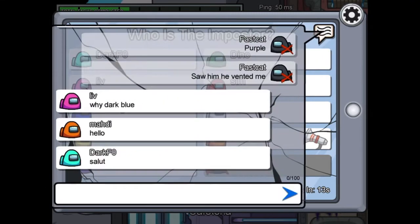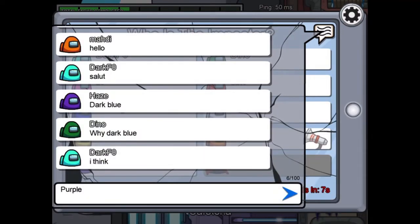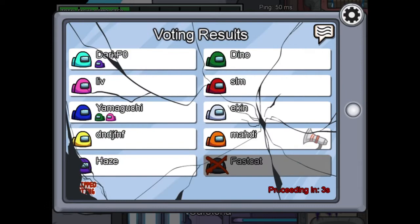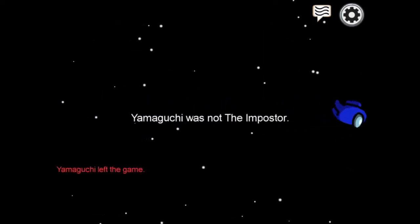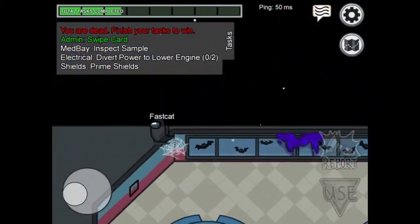Purple - saw him, he vented! Why dark? No, purple! Come on, I said it's purple. And by the way, every Saturday we are going to be doing a new game. We're going to be doing a special game. Who got eliminated? What? Why purple? Dark blue is not the imposter.